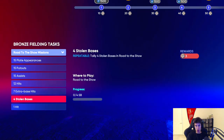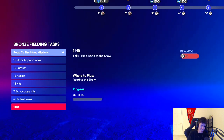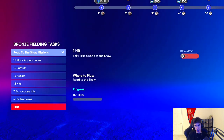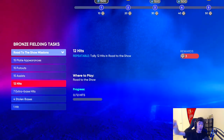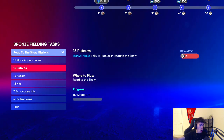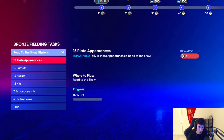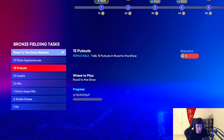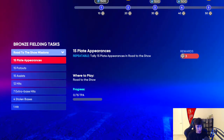There are also missions for 7 extra base hits (3 points) and 4 stolen bases (3 points). Keep in mind these missions will be different for different archetypes. If you chose a pitcher, you're not going to have plate appearances and hits — you'll probably have innings pitched, strikeouts, stuff like that. So it's going to depend on the type of ball player you have.